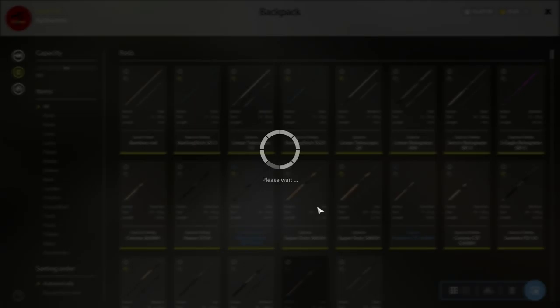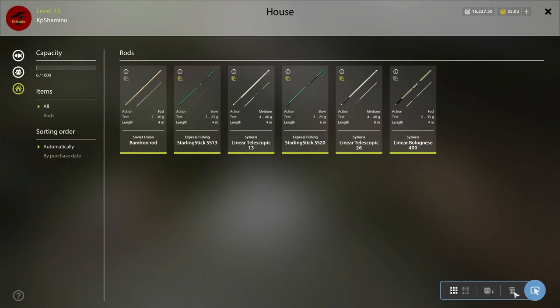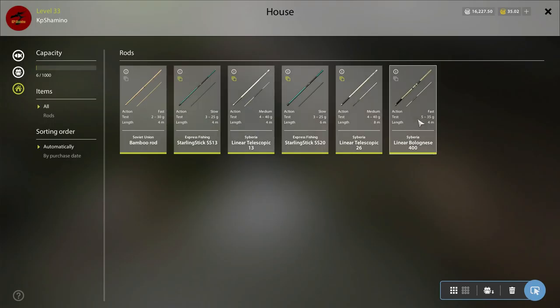Be aware guys — the delete button, the garbage bin, is very close, so don't misclick. If you click on it — I didn't do it but I'll show it later — you are going to discard the item. So I'm going to move everything back to my backpack. That's a very nice feature; maybe in the future they'll do something else with it.